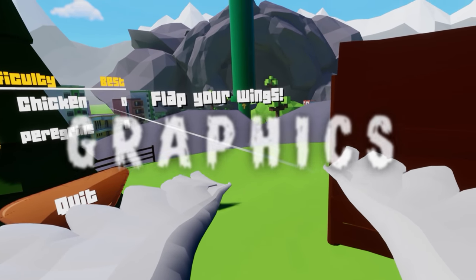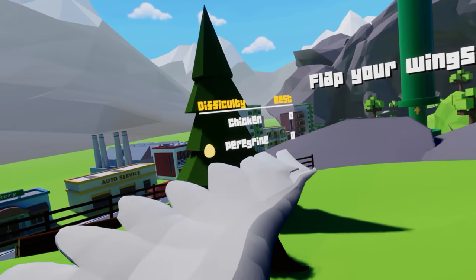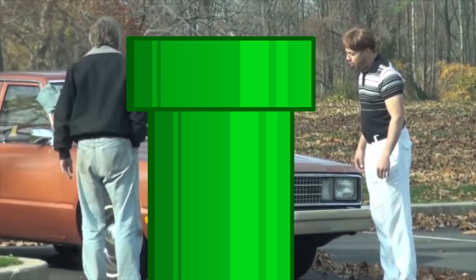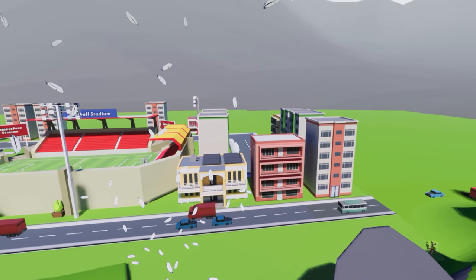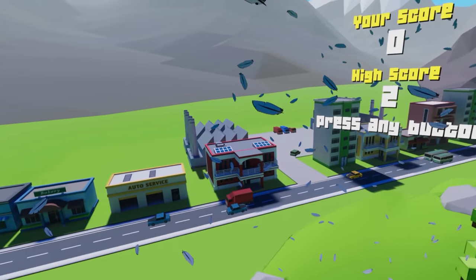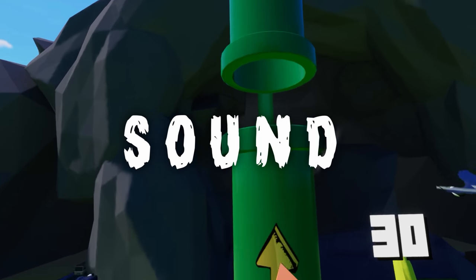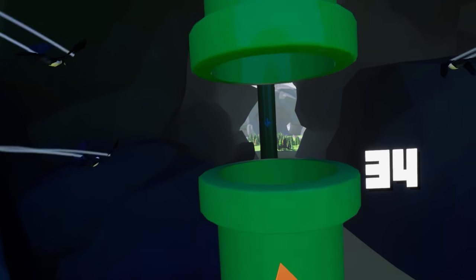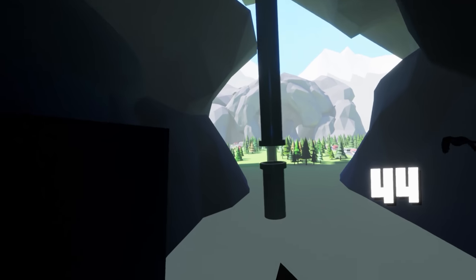You get two pretty neat wings attached to your body, but you'll only see them at the start. Otherwise, all you're looking at is tubes. The world itself is polygonal and drab, but you will almost never look at your surroundings because you need to maximize your concentration on the course itself. The bird caw is pretty amusing, and the flaps sound like flaps, but for the most part all you're going to hear is the background music, which is quite calm and relaxing. It was never annoying.